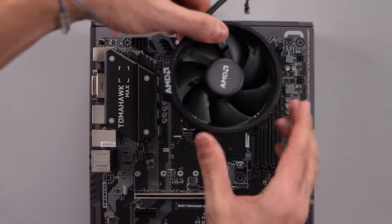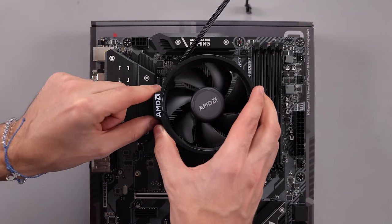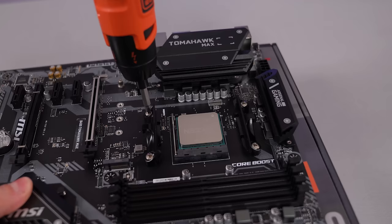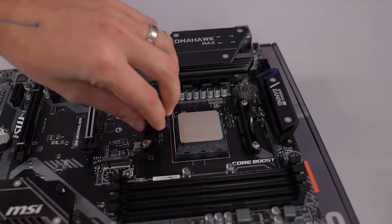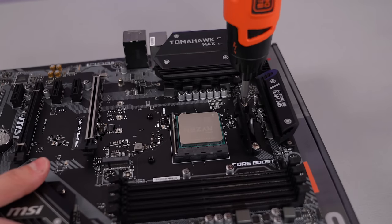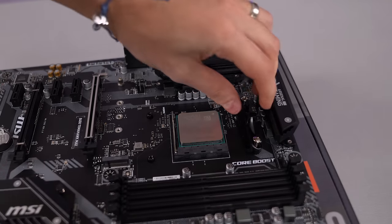Now it's time to install the CPU cooler. If you're installing a different cooler, make sure to read the instructions on the manual to ensure correct installation. If you're installing the stock cooler like I am in the video, then first we need to remove the two brackets on the motherboard. Unscrew them both and store them away in the motherboard box so that they don't get lost.